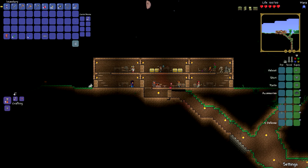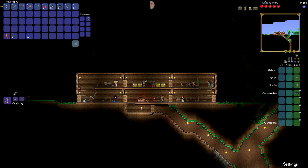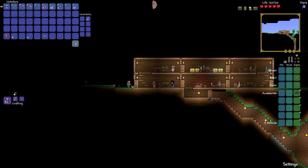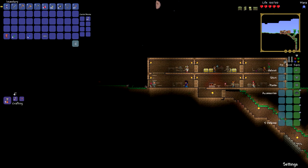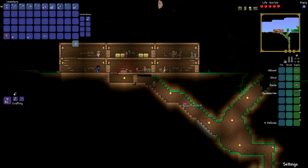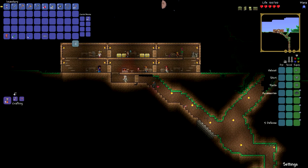Hey guys, Wells Knight here bringing you another brand new episode in my co-op Terraria let's play with Necromantiser. In this episode, as has been the fashion for the past few episodes, we still need to go exploring for more resources. However, our last trip was pretty gosh darn successful — we've got enough to make me iron armor, as you can see I'm wearing. Show them what your new bit of loot is!